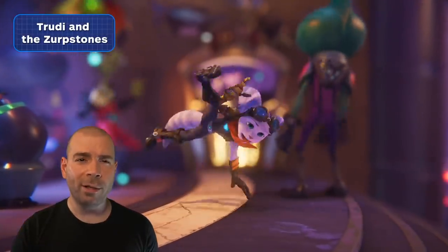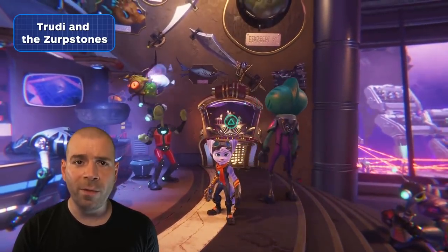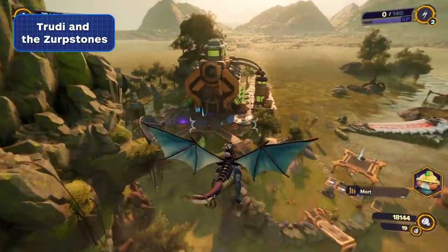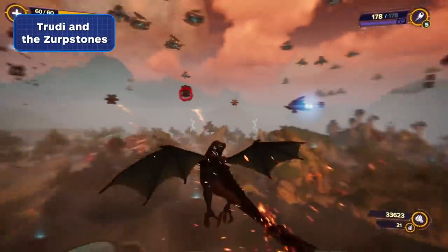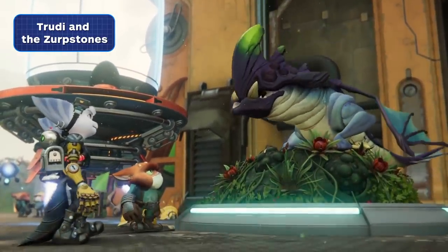Trudy and the Zurbstones may sound like the name of an intergalactic band, but it's also a vital sidequest if you want to Platinum the game. On Sargasso, after removing the Seekerpede from the skies, you can help Trudy by gathering Zurbstones from the nearby area. This will reward you with the ability to shoot projectiles while flying with Trudy, as well as a Spybot. Trudy deserves all the treats she wants — she's working just as hard as you.